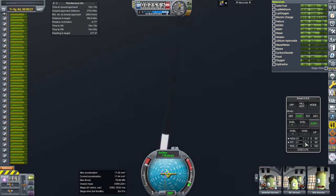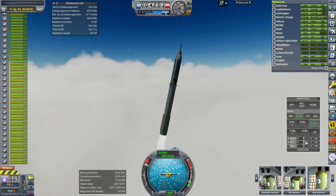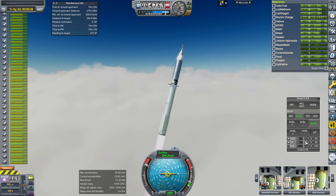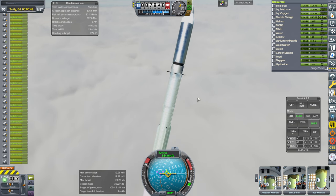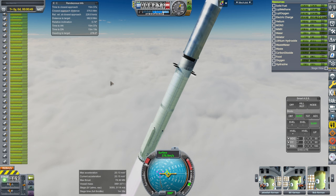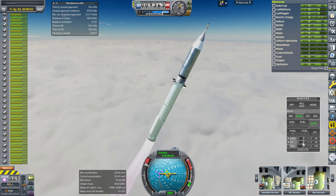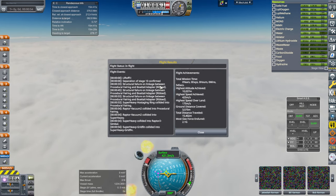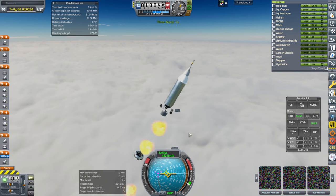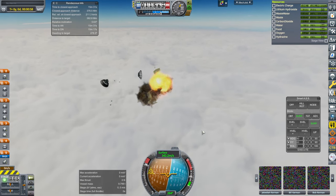We're in the cloud. There were some weird shakes, but we got through it. The fairings are falling off for some reason — I don't know why. Random things have gone wrong: structural failures on the fairings. Maybe I should just restart the game. It's just randomly all exploding — that probably shouldn't be happening.